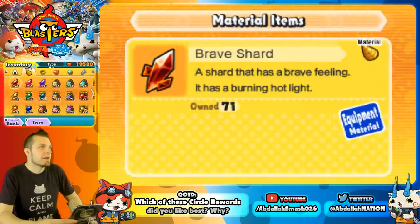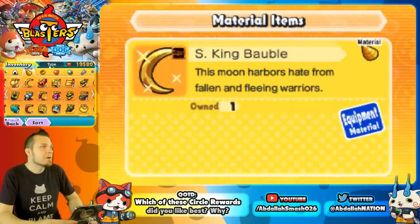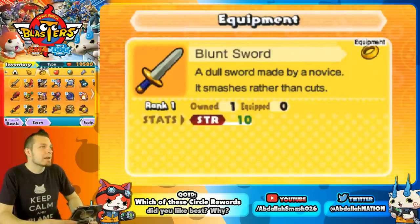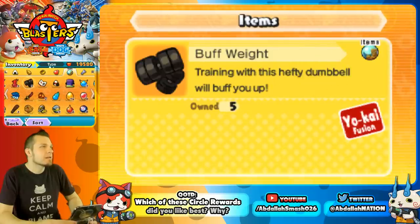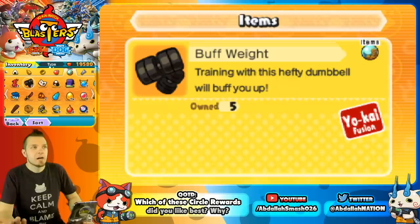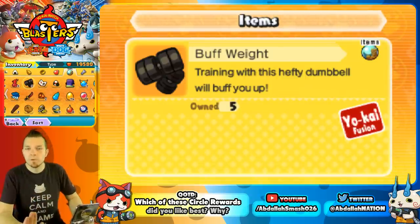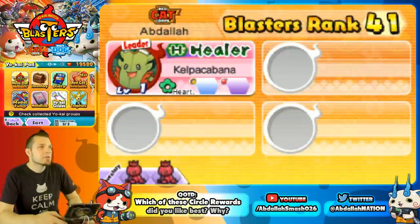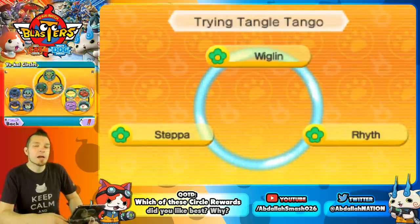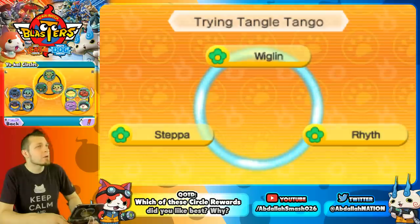For the Indoors Men circle you get a Buff Weight, which is not that great of an item. It'll help you evolve Ache into Pain — it's a key fusion item. Training with this hefty dumbbell will buff you up. As simple as that, it's a fusion item for Ache and Pain.